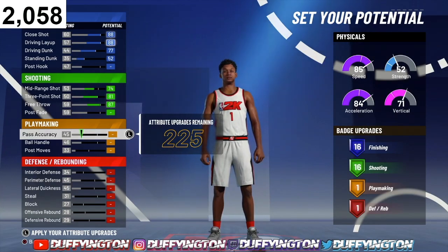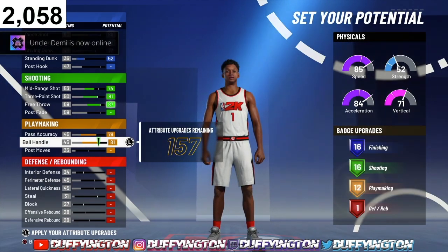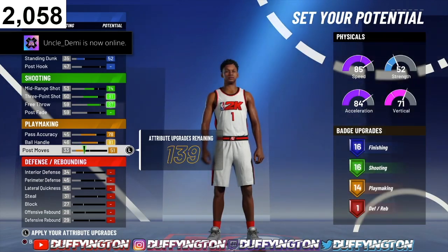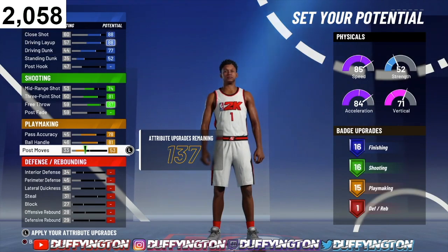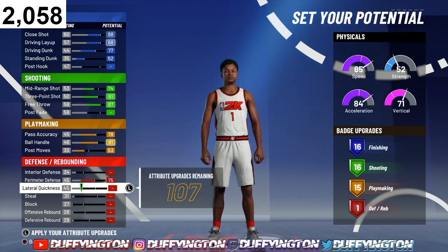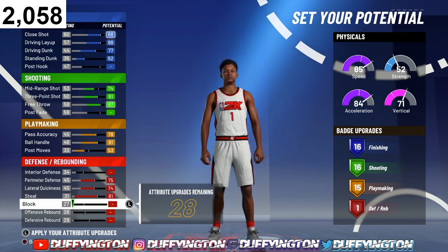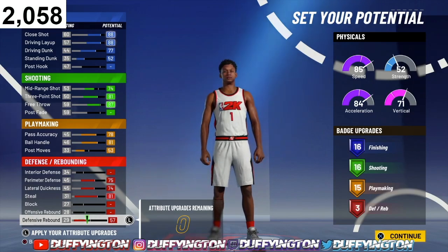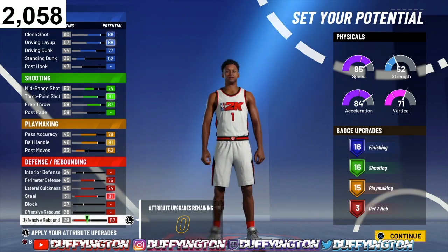For playmaking, go ahead and max your pass accuracy, max your ball handle, and then bring your post moves up to a 53. That'll leave you with 15 playmaking badges. For defense, max your perimeter, max your lateral, max your steal, and then put the rest on your defensive rebound. That'll leave you with 3 defensive badges. Right now we're looking at 16 finishing, 16 shooting, 15 playmaking, and 3 defensive.